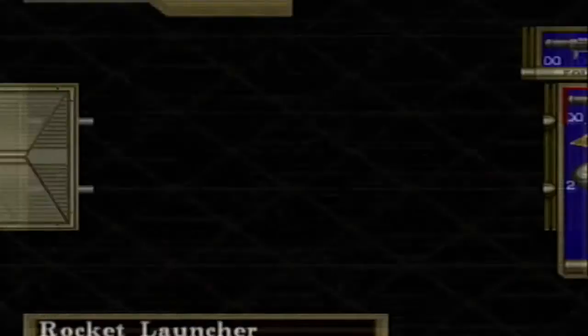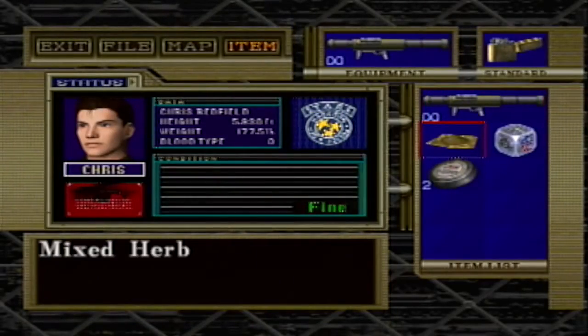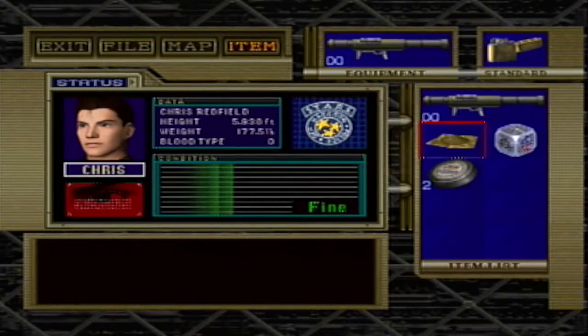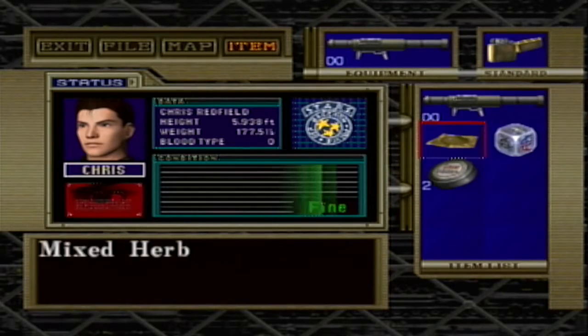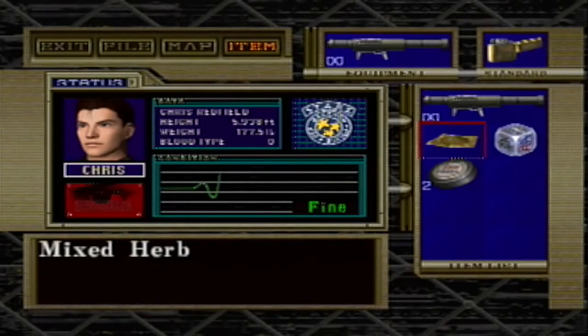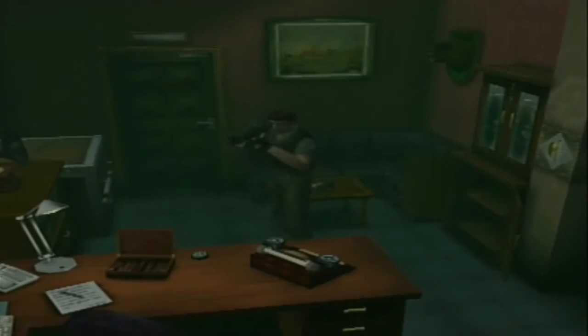This is going to be a showcase of glitches. As you can see in Chris' inventory here, I have an infinitely mixed herb. No matter how many times he eats it, it never goes away. It's a great infinite health little glitch there.